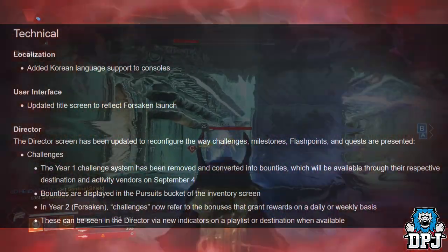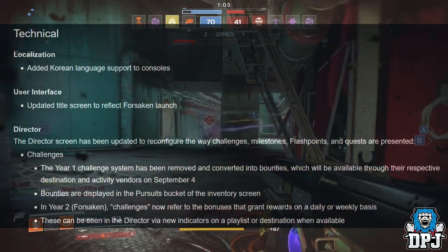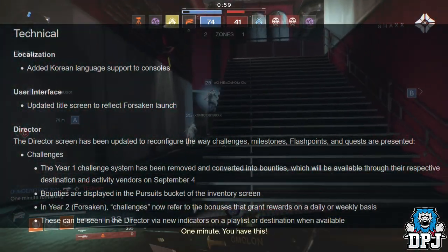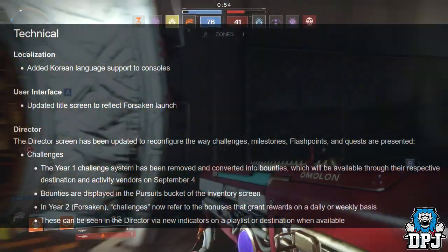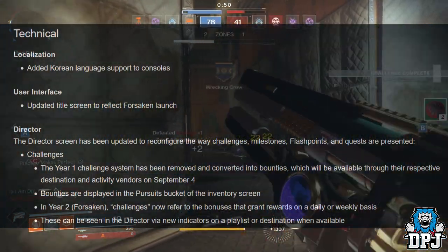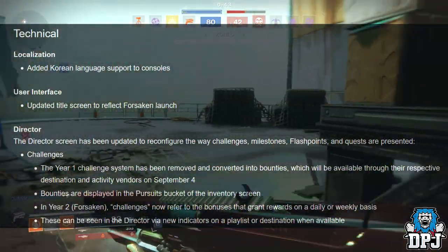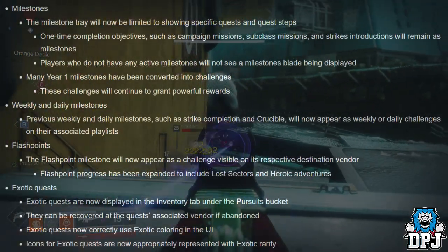Technical: Korean language support added to consoles. User interface: title screen updated to reflect Forsaken launch. Director screen updated to reconfigure how challenges, milestones, flashpoints, and quests are presented. Year 1 challenge system has been removed and converted into bounties, available through respective destination and activity vendors on September 4th. Bounties are displayed in the Pursuits bucket of the inventory screen. In Year 2, Forsaken challenges refer to bonuses that grant rewards on a daily or weekly basis, visible in the Director via new indicators.